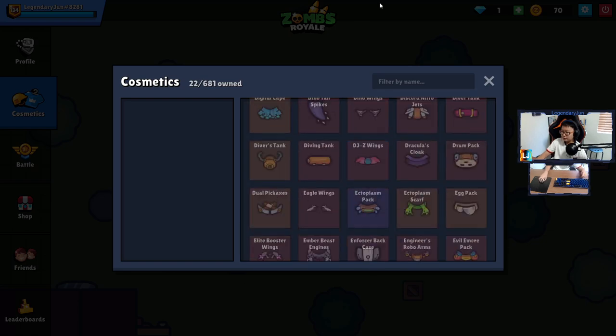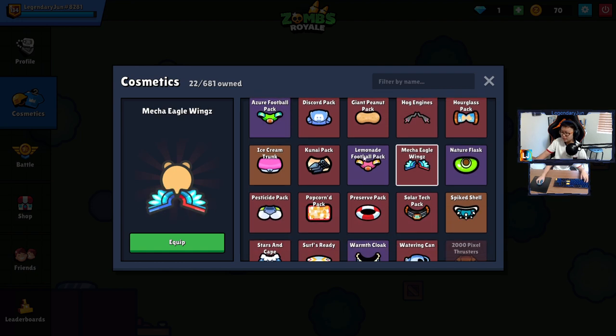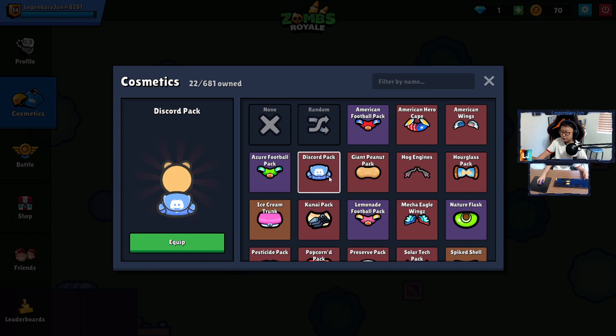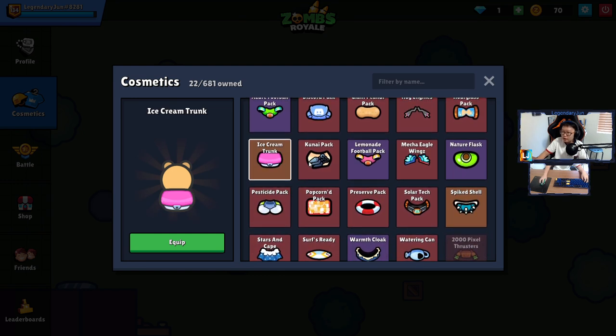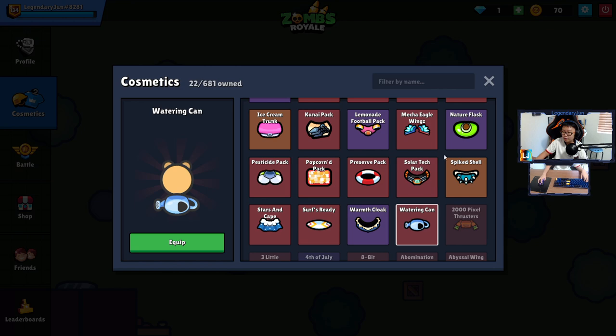Now let's go over to backpacks — I have a lot. American Football Pack, American Hero, American Wings — all from the chest — as well as the American Cape and Wings. We got the Azure Football Pack, Mecha Eagle Wings, Lemony Football Pack, Stars and Cape. The Discord Pack was from the Discord Nitro wheel — I didn't get the other one since the deal ended, but we got this one, which is pretty cool. We also got the Giant Peanut Pack, Hourglass Pack, lots of free battle pass stuff like Ice Cream Trunk, Kunai Pack, Nature Flask from the spring season, Pesticide Pack, Popcorn Pack, Preserve Pack, Solar Tech Pack, Spike Shell, Surf's Ready, Warm Cloth, and the Watering Can.